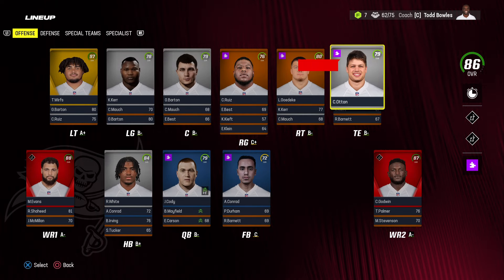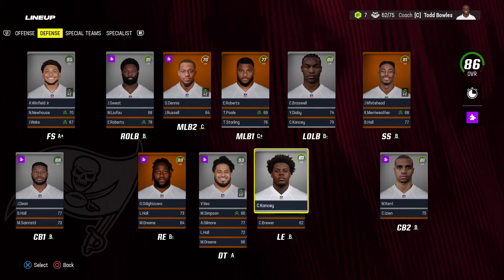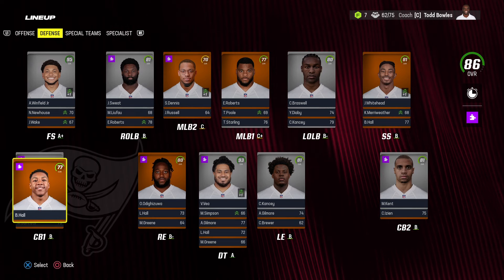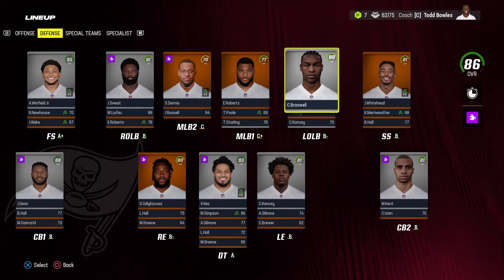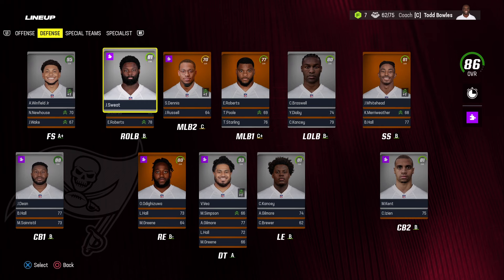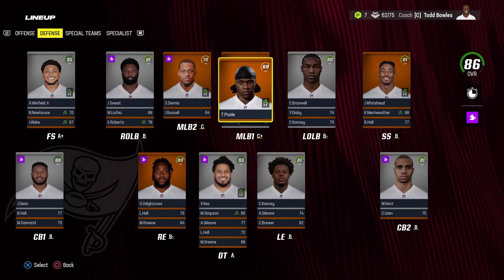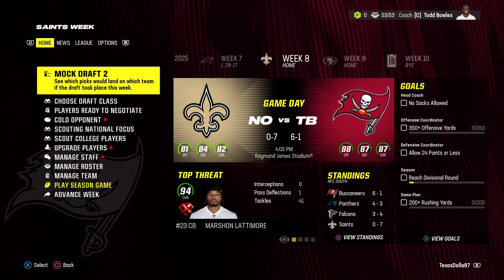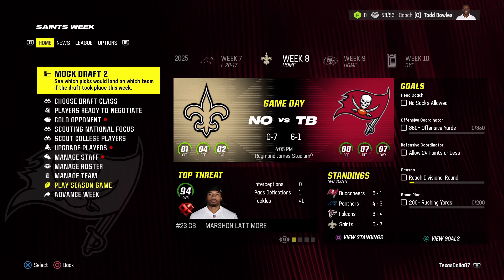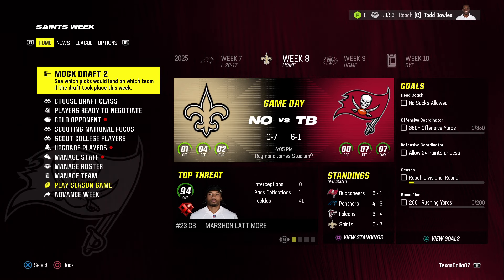Rashad White up to 84 with star, Conrad backing him up at 72 hidden dev. Mike Evans 88 X-factor, Godwin 87 X-factor, Shaheed in the slot 81 normal dev. Tristan Wirfs 97 superstar left tackle. Kerr 78 star, Barton 79 star, Ruiz 76 normal, Gadecki 80 normal, K-Dot 79 star at tight end. Defensively: Odighizua 80 normal, Diaby 93 star, Kancey 81 star, Jamel Dean 88 star, Hall 77 normal in the slot, Kent 81 star. Whitehead 81 normal at strong safety, Braswell 80 star, Sweat 81 star. Starling out one week — 76 star dev, Roberts 77 normal. Winfield Jr. free safety 95 star. Mid-season: 6-1 leading the division.